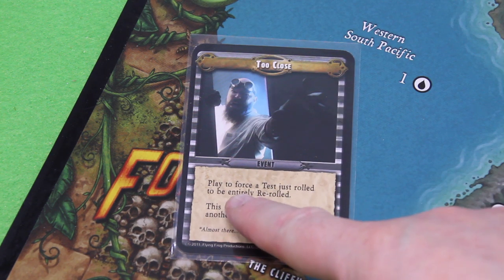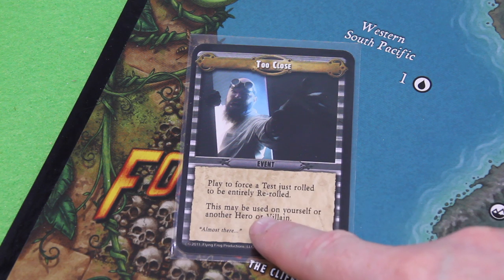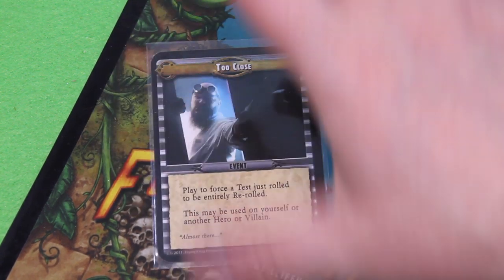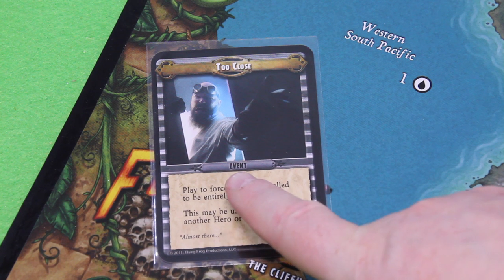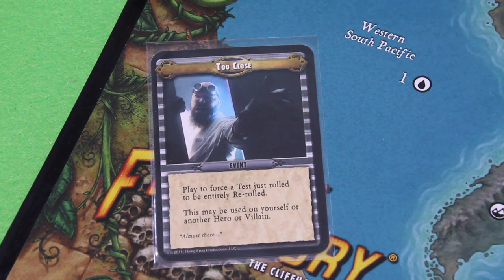This may be used on yourself or another hero or villain — really a great card. I must not forget those. But it doesn't help me directly because the d6 wounds I'm about to take from the rhino cliffhanger are apparently not a test. I'll still try to hold on to this card.